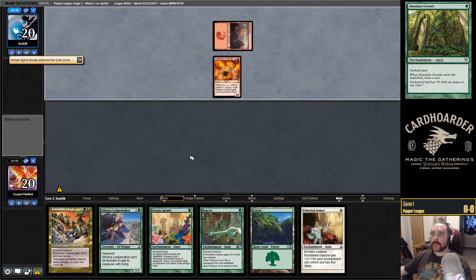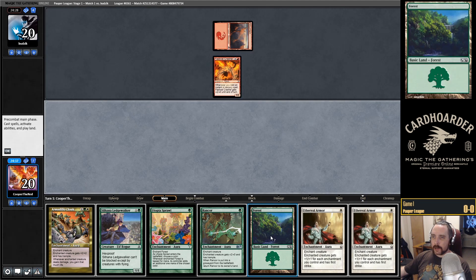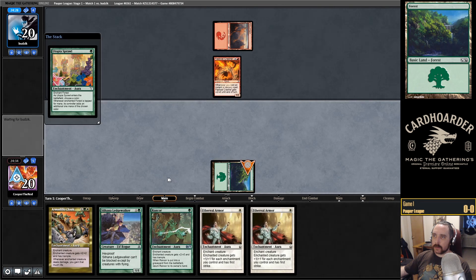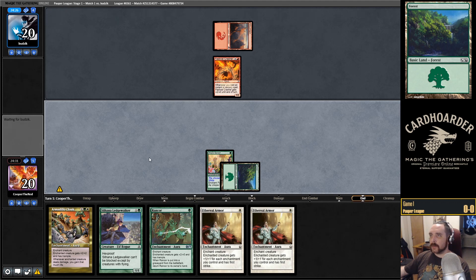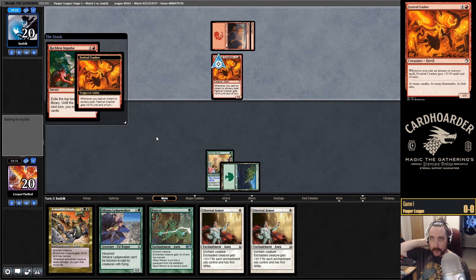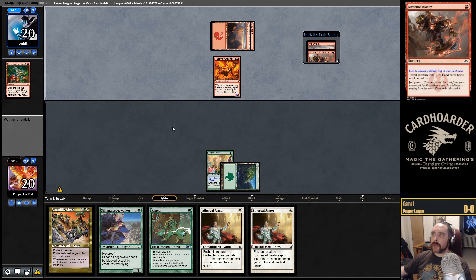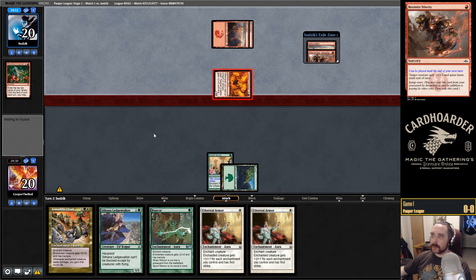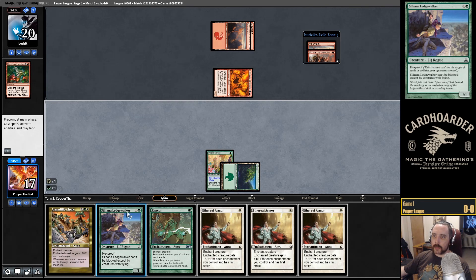Wow, that's so fast — the opponent is using Simian Spirit Guide to put a Festival Crasher down turn one and on the play. Let's see what the opponent can do with this incredible start. Turn two Reckless Impulse, smack for three, setting up their turn three pretty well. Let's see if I can draw a land here — we miss. Play Ledgewalker, pass.